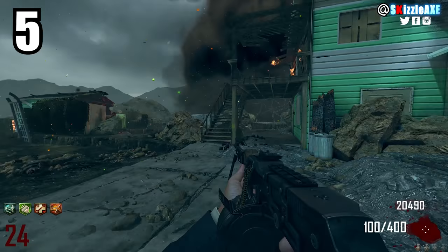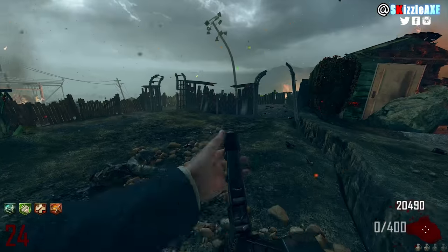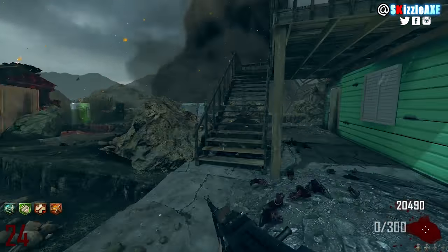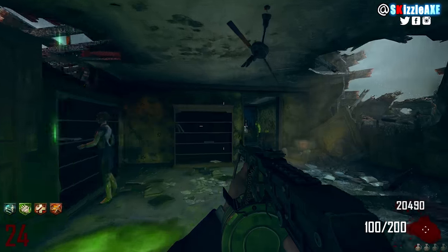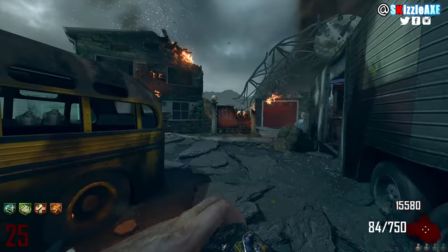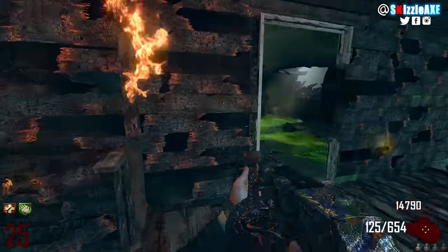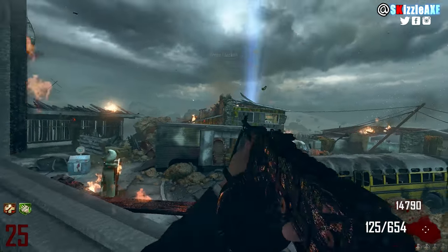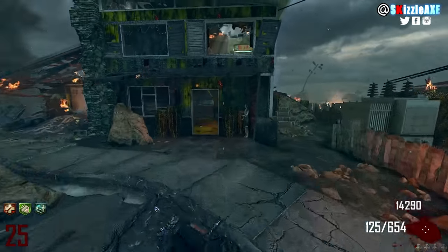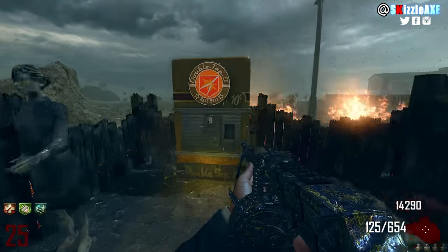At number 5, we're talking about the RPD. The RPD was exclusive to Black Ops 2 zombies and I absolutely missed it — it's a great gun. It has 100 ammo in the mag and 400 in reserve. I call it a lightweight monster. When you pack-a-punch it, it gets 125 in the mag and 750 in reserve, and it's called the Relativistic Punishment Device. Treyarch, if you're listening, put the RPD in the next zombies — and even in multiplayer if it's a modern era setting, it totally makes sense.